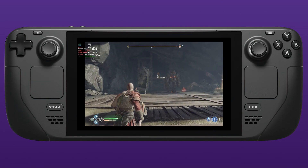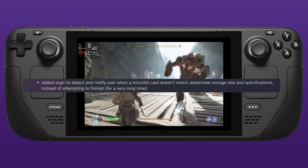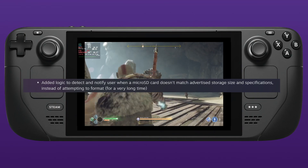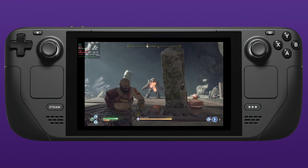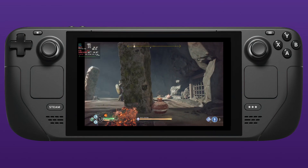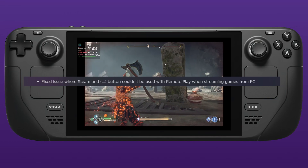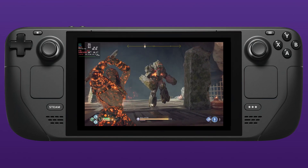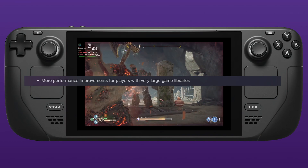They've added logic to detect and notify users when microSD cards don't match their advertised store size and specs — so if you've bought a cheap SD card that isn't the size it claims to be, it will let you know. They've also fixed an issue where the Steam and Steam menu buttons don't work when using remote play, which really fixes you up when you're trying to use the Steam shortcuts.